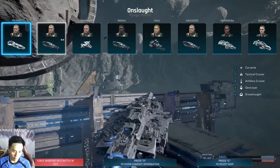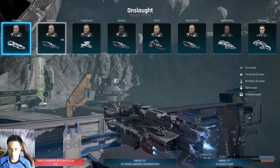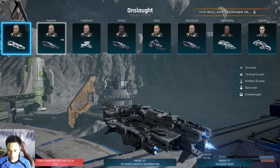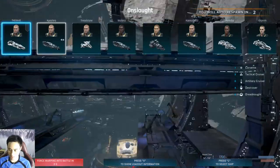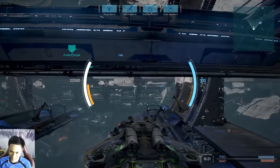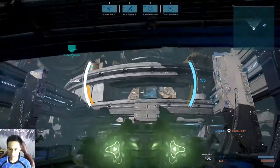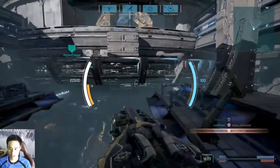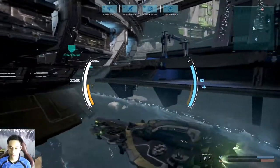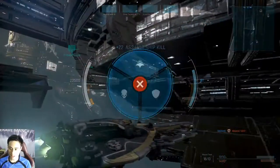If you take down two people and then get taken down yourself, you are a decent rammer — not a good rammer, a decent rammer. If you're able to take down three to four people before you go down, you are a super rammer. If you can just ram all the way and not get taken down at all, you are a god-tier rammer.